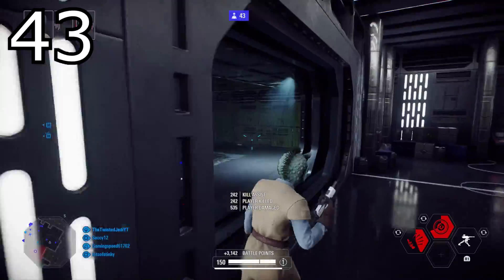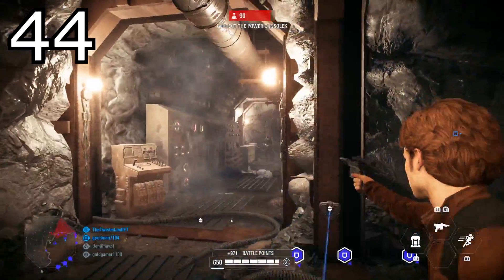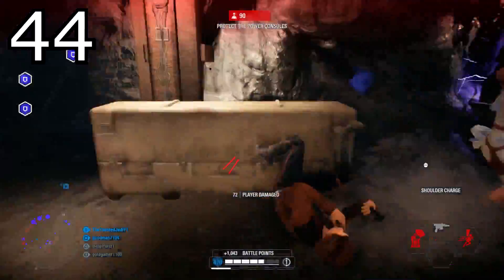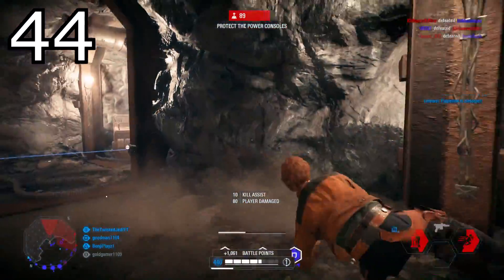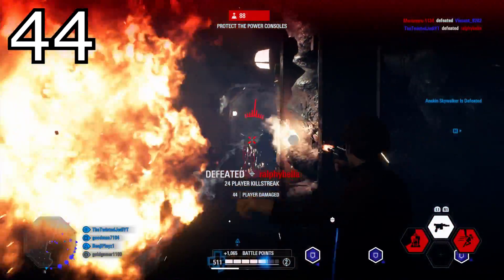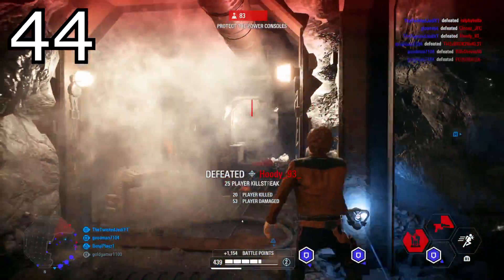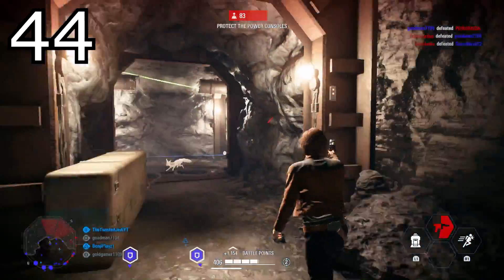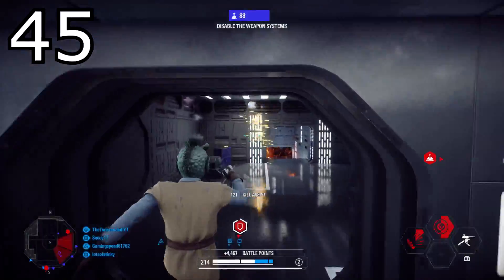Tip number forty-four: cool down your blaster while rolling. Cooling down your blaster when it's almost overheated is the best way to do it, but during the cooldown you're vulnerable for one or two seconds. What I like to do is almost fully overheat my blaster, roll out of the way of enemy fire, and refresh while rolling. This makes you much harder to hit and gets your blaster refreshed in the most efficient way possible.